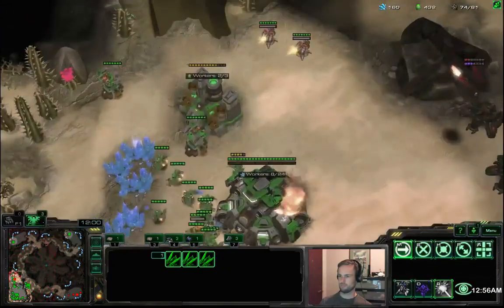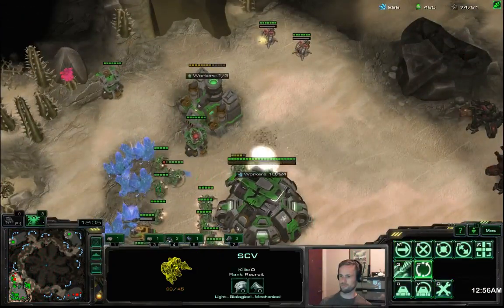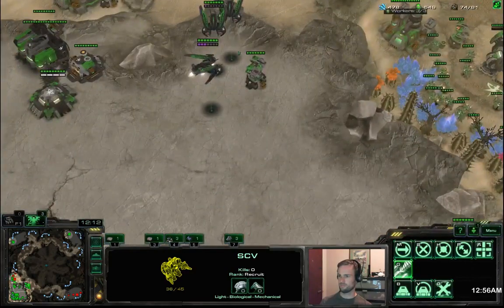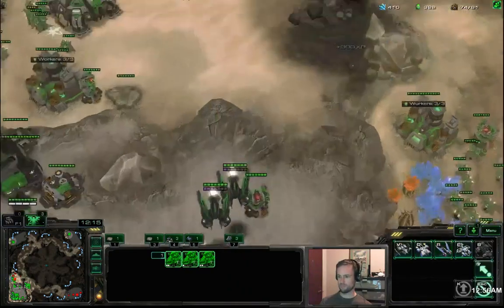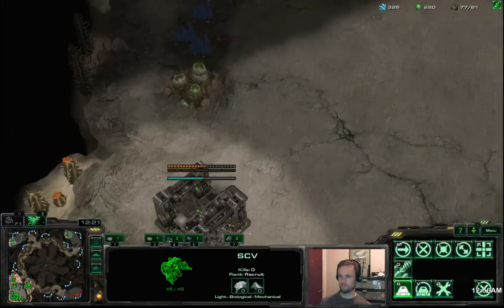Because there is only one orbital for MULEs in this build, those auto turrets are kind of annoying — it's going to put me down to five gas intake, which is not ideal but not terrible either. If he bumps that down to four gas, that's when it starts to really sting.